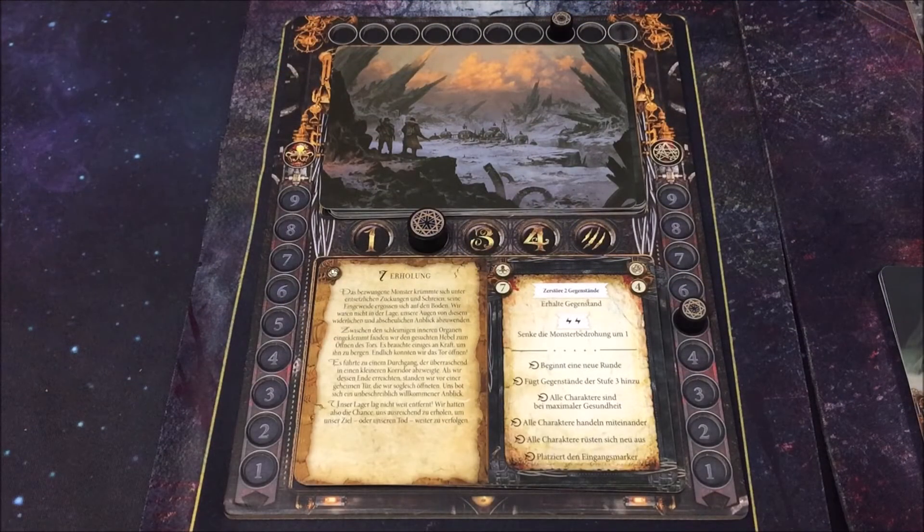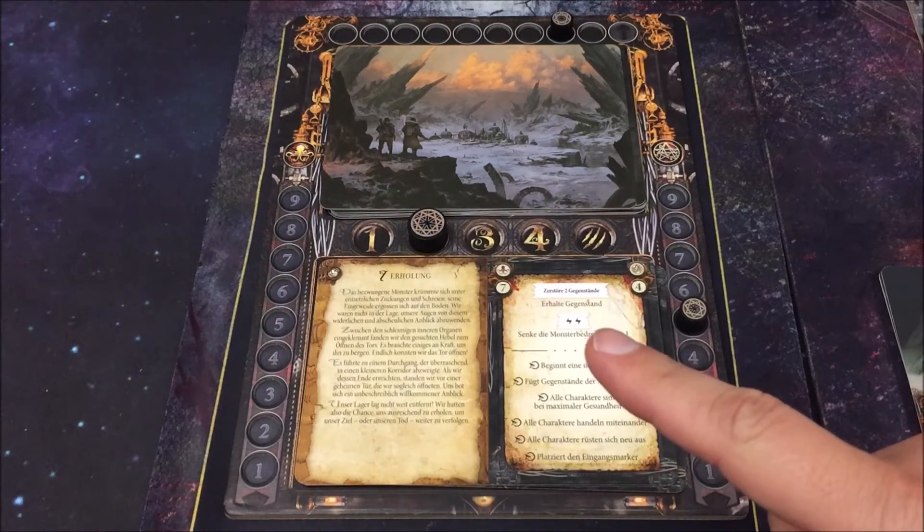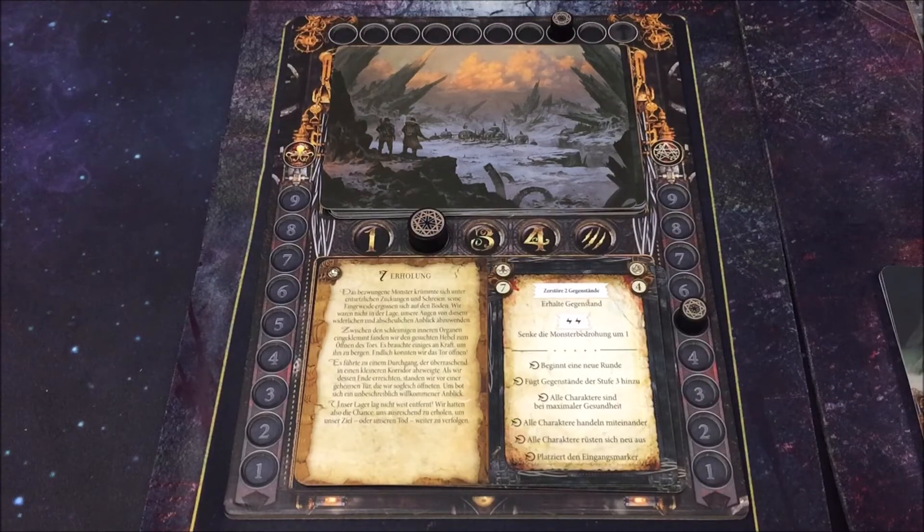Wir haben den Weg zu unserem Lager gefunden – eine kleine Verschnaufpause. Es ist ein normales Kapitel ohne Blockt-Zeichen und ohne Ausgangsmarker. Wir müssen ein normales Kapitelfeld aktivieren, um weiterzuschreiten. Über der Linie haben wir neue Fähigkeiten: wir können zwei Gegenstände zerstören und dafür einen neuen erhalten. Ergänzend können wir für zwei Essenzen die Monsterbedrohung um eine Stufe reduzieren – die ist schon nah an Stufe 3, das sollten wir anwenden. Loray hat sechs Essenzen. Das können wir aber während des gesamten Kapitels entscheiden.